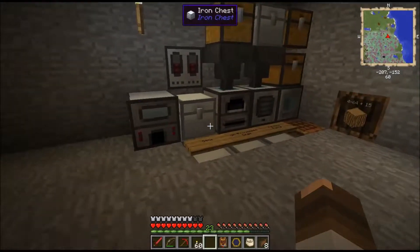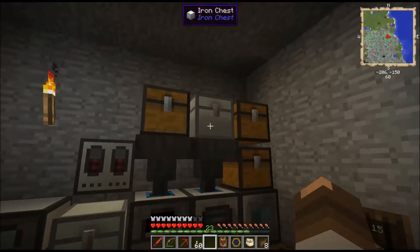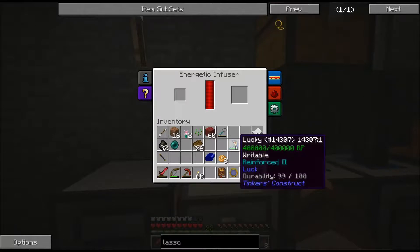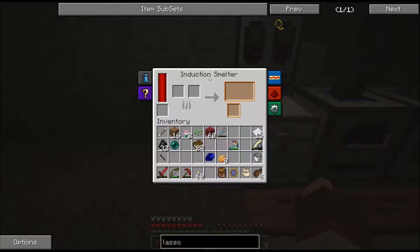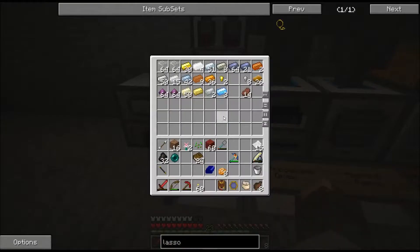And we're back. I finished setting up all the machines, got my iron chest up there, added an energetic infuser because I created a cobalt pickaxe and I'm adding as much luck as I can on it - so that will be my lucky pickaxe. When I need to repair it I can just chuck it in there and I don't have to use cobalt, which is awesome. And then we've got the induction smelter up, so I already started using some Cinnabar.